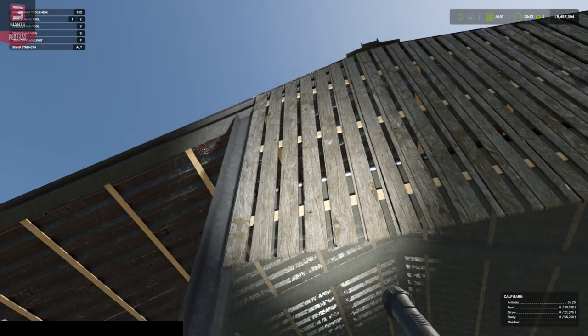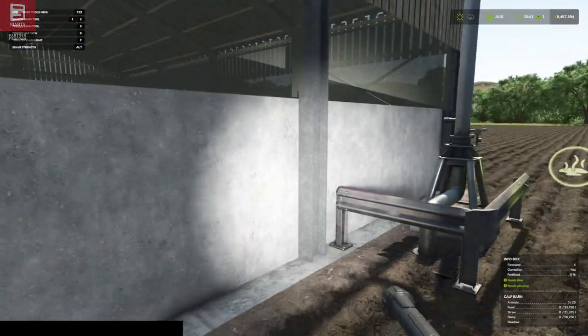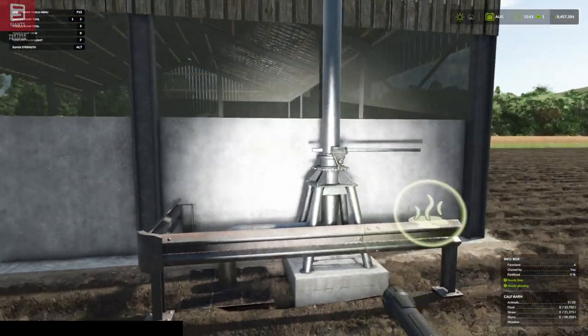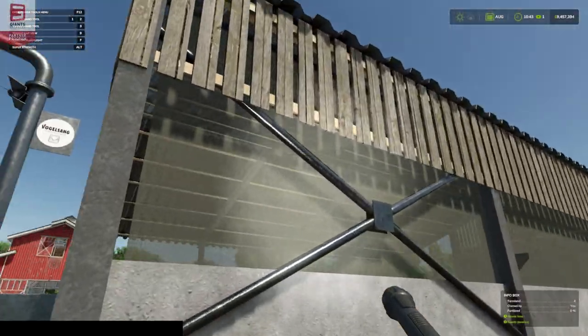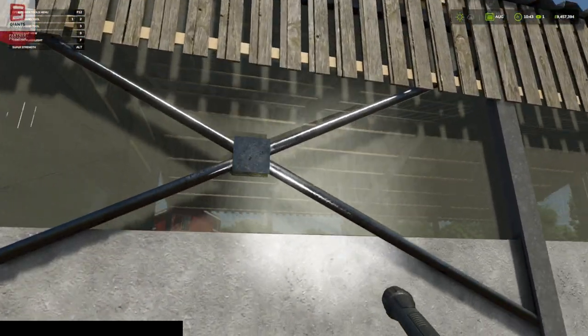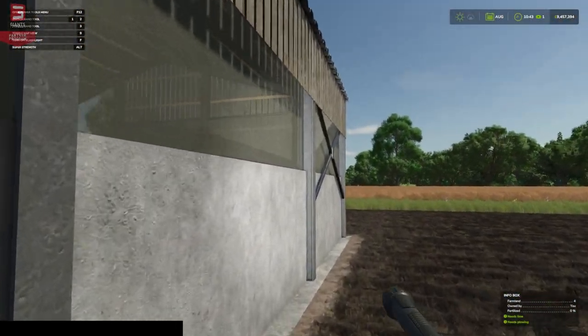Beautiful textures again. I like the old wood - I like that it's used and not brand new. Shiny concrete slabs, got our slurry point here where we can collect our slurry. Around the back, the reinforced beams and we've got netting as well - nice and airy in there, good airflow.